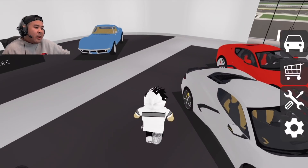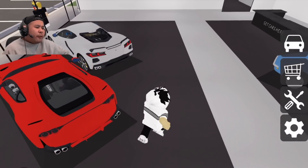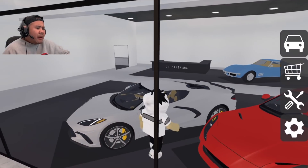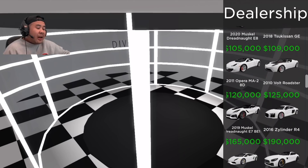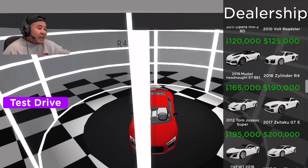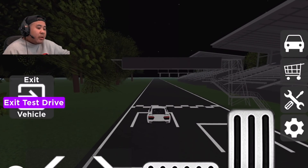Walking into the showroom, you've got what looks like a LaFerrari, a Ferrari 458 Spider, an old school Corvette Stingray, and what might be a McLaren. Over at the dealership, you get 45k to start. You can buy a Corvette for around 17k, or grind toward an Audi R8 for 128k — which isn't actually that far off. We're going to take the R8 on a test drive and hit the racetrack right now.